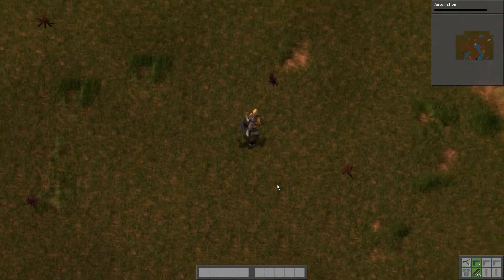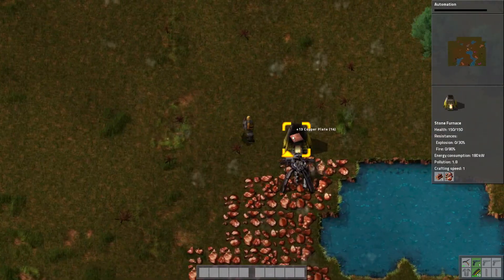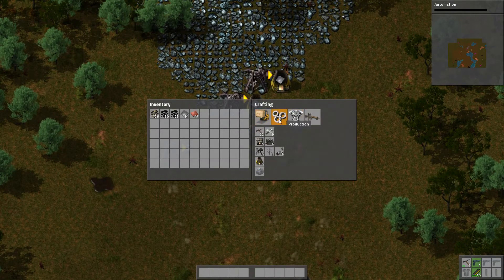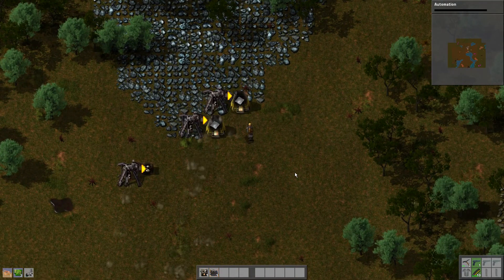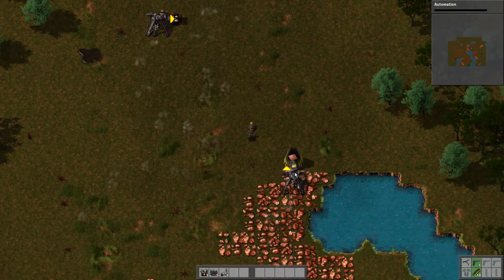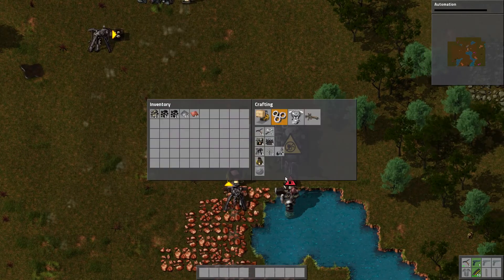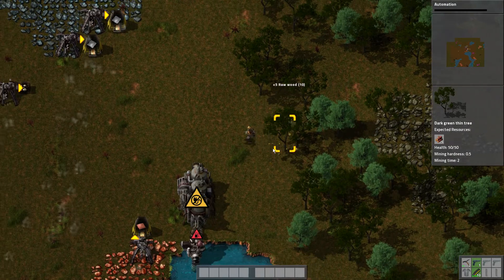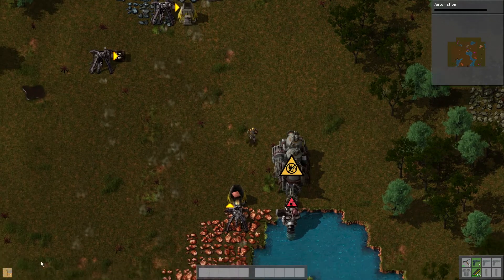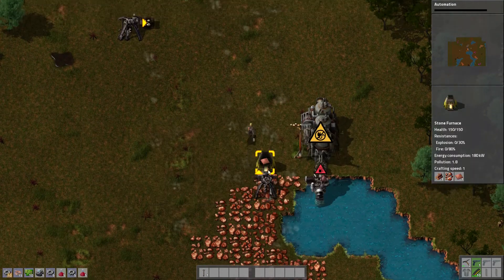This game is in fairly early alpha, by the way, so little of what you see right now is finished. One science lab coming up — since science labs require electricity, I'll also have to build a steam engine. That was very quick, because of the aforementioned automatically queuing up of prerequisite items — I love it so much. We need some wood to make electrical poles. One science lab and 10 science packs coming up.